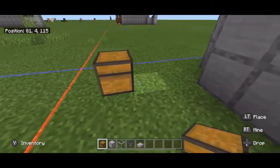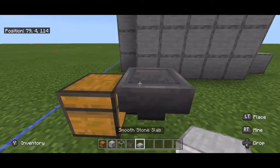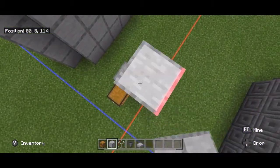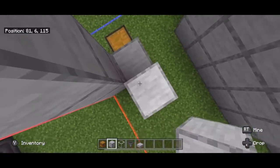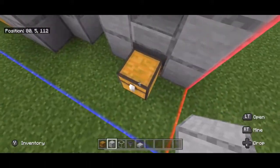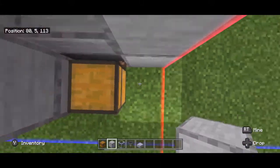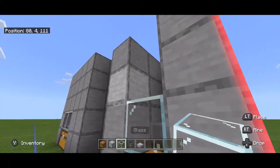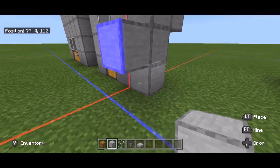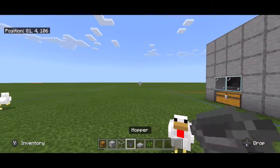For the mini egg farm, lay down a chest, put a hopper in the back of that chest, and put a stone slab on top of that hopper — you don't really need it, it just makes it look nicer. Go four high, and I like to put glass so I can see what's going on. Build a walkway coming down so that you can get your chickens in there.